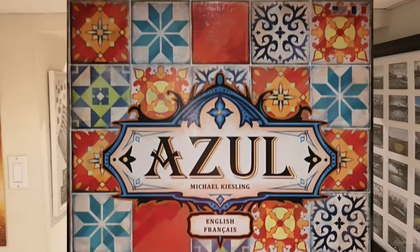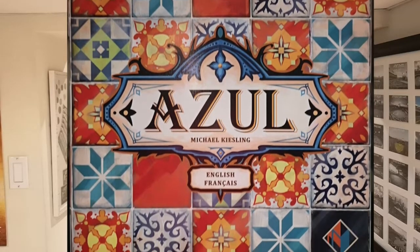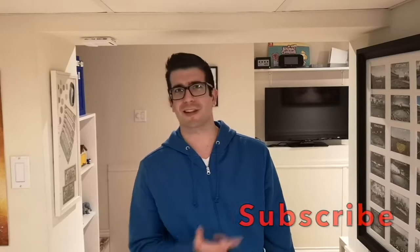Today's going to be a new type of video on the channel. We're going to be learning how to play the board game Azul. Azul can be played with 2-4 players, and in this video we'll go over setup, how to play, score, and determine a winner. Let me know what you think of the new how to play video, and if you liked it, be sure to smash the thumbs up button and subscribe if you're new here. Let's get to it.